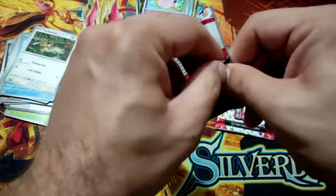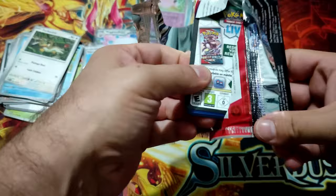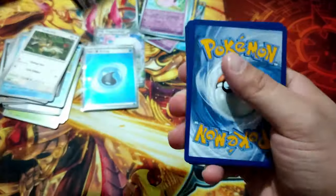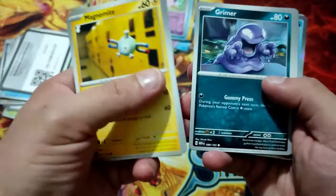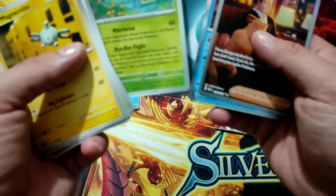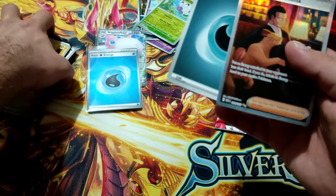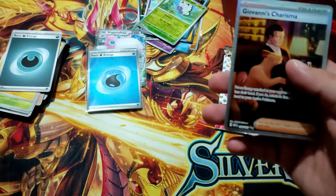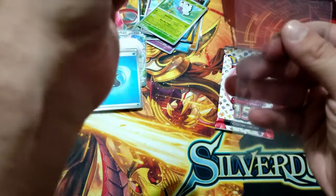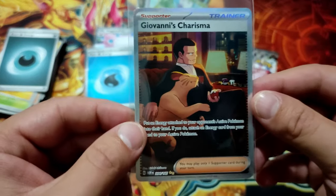Let's see. Code, Eevee, Venoso, Slowpoke, Butterfleet — ooh, Giovanni! Ooh, Giovanni. Yes! Trainer, Full Art. Ooh, it's amazing.